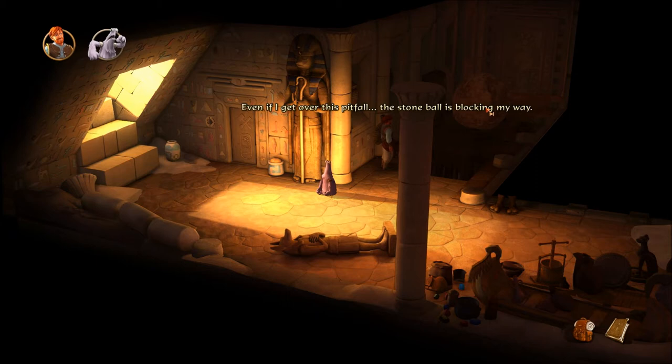Stone ball. Even if I get over this pitfall, the stone ball is blocking my way. The ball should only block the entrance to the tomb in an emergency. I guess Mortimer triggered the trap when he was here. Is there really a Mortimer?